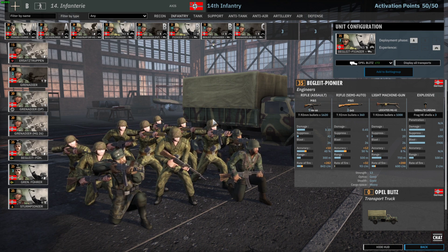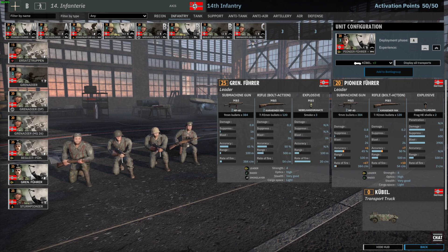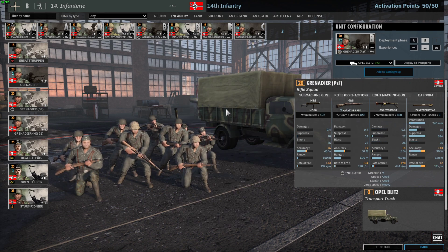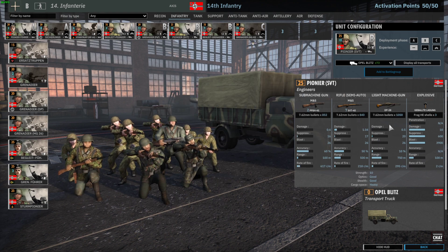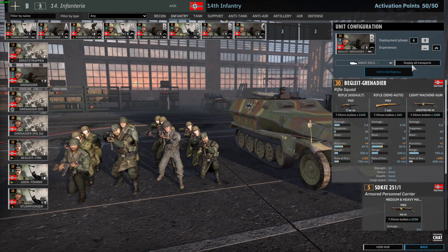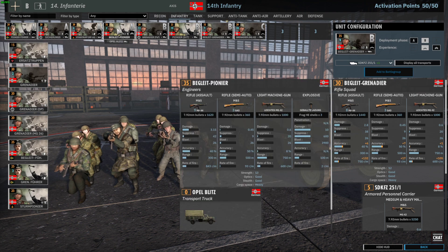For 35 points you get a 13-man squad with 9 MP44s, an MG42, and 3 G43s — if anything comes between 100 and 300 meters range, you absolutely shred them, and below that you can throw a TNT. One of the most heavily equipped units in the game. With two-star veterancy they get extra bonuses. As a leader you get the pioneer Führer for 20 points — a TNT and four men — quite cheap compared to the grenadier Führer with smoke at 25 points.